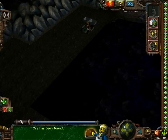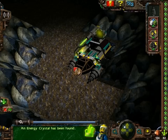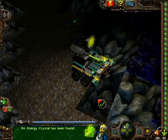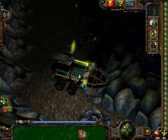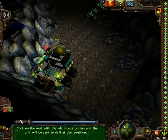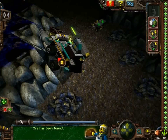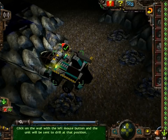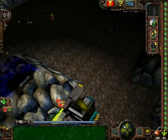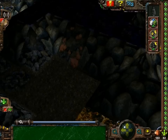I have two transport trucks for the energy crystals, so no need to worry. Energy crystals are the higher priority, so both the rock raiders and the transport trucks will collect every single energy crystal they can find before they will pick up a single piece of ore. At least, that is what they are SUPPOSED to do. Those guys are such idiots, but they get the job done.